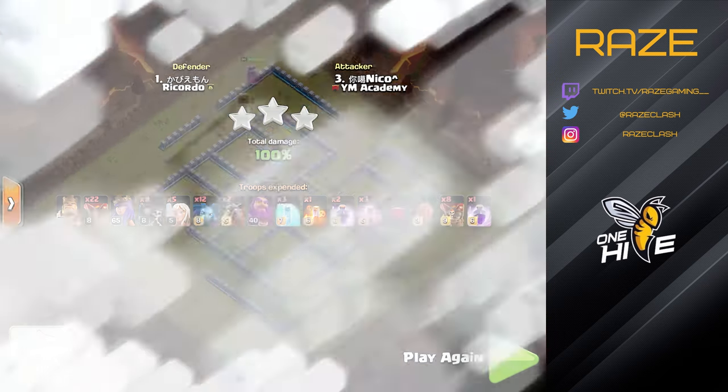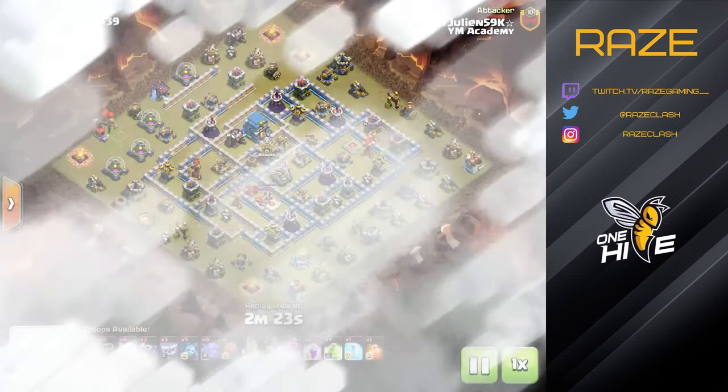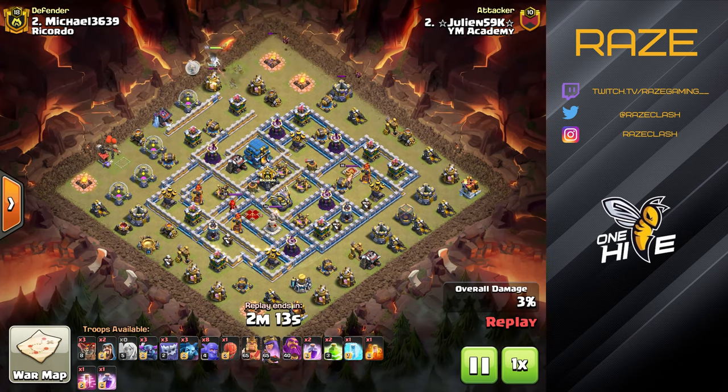That was an overpowering Queen Charge Lalo — we got two layers of wall breakers into that right-side compartment at three o'clock. At that point it's pretty much over, because from there you can reach the Eagle Artillery, a second Inferno Tower, and the Air Sweeper as well.